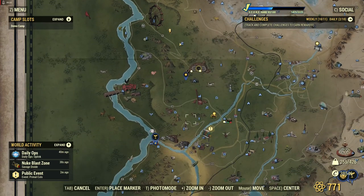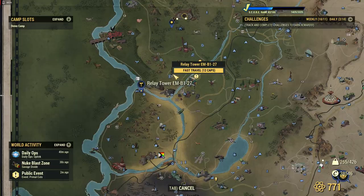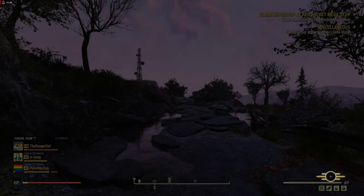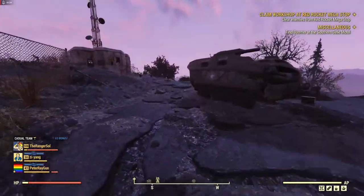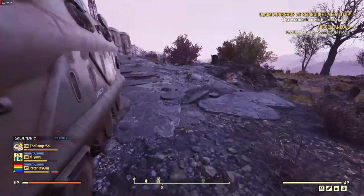We're going to go to the next location, which is Relay Tower EM-B-127. Fast traveling there now. We'll swing around here and grab the ammo crate.